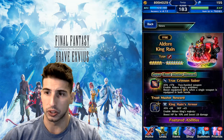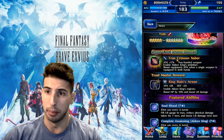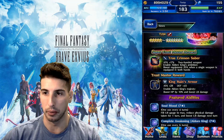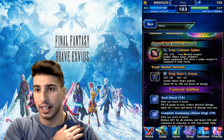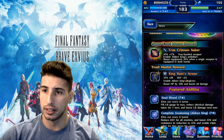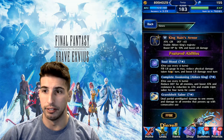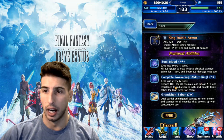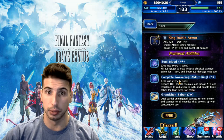Aldor King Rain is a physical damage dealer. His Super Trust Master is the True Crimson Saber — a great sword, Attack 174 plus 200 weapon, enables Aldor King's Ambition: boosts equipment attack when a single weapon is equipped in both hands. If you're lucky enough to get four copies, you can make that sword even stronger in the Steel Castle. His Trust Master reward is heavy armor — King's Rain Armor, Attack 28, Defense 45, enables Aldor King's Majesty, boosts HP by 10% and boosts LB damage.